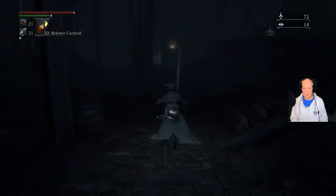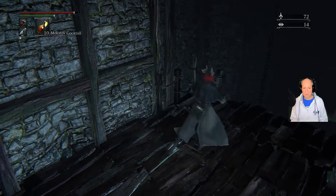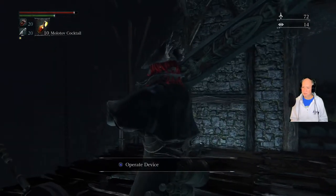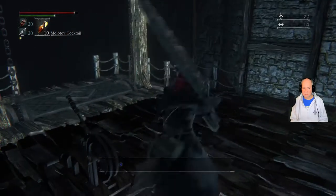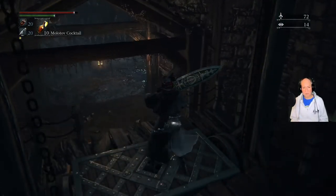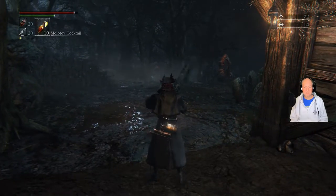Go down to here. You simply need to run by this guy — don't need to fight him. Don't need to worry about the guy that's in here, except for the fact that I forgot to operate the device. Hopefully you didn't come in here. I'll keep an eye on the door just in case.